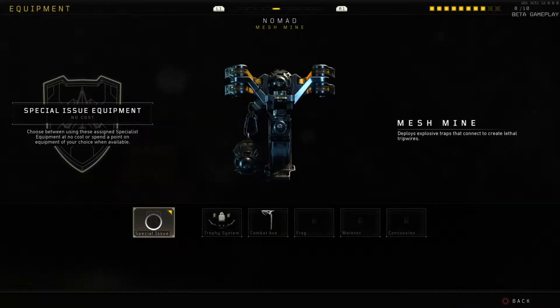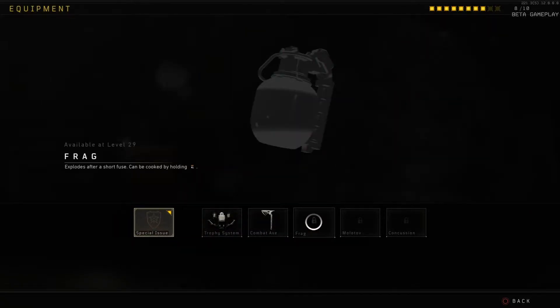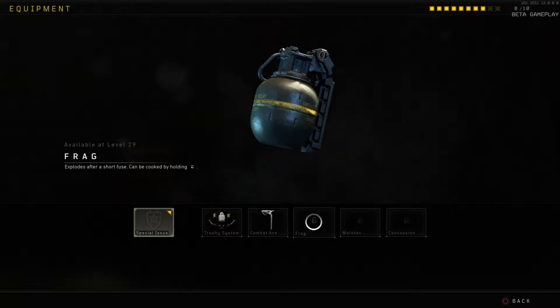When you're using your equipment — the specialist equipment — but once you add something else on here, you're taking away a core aspect of our special characters.